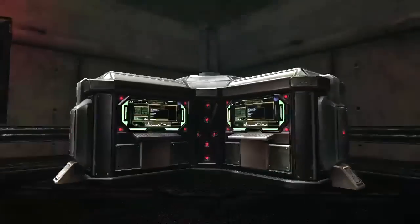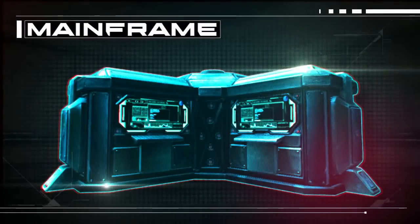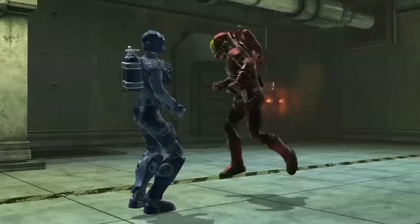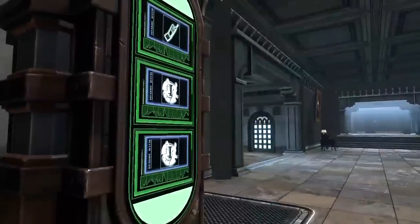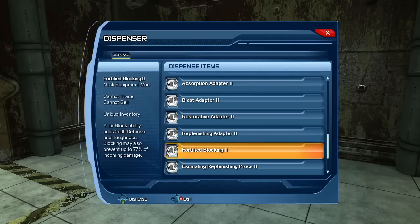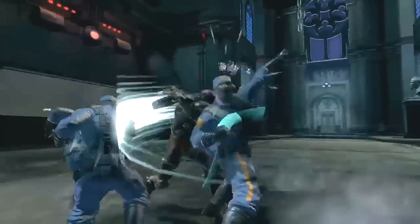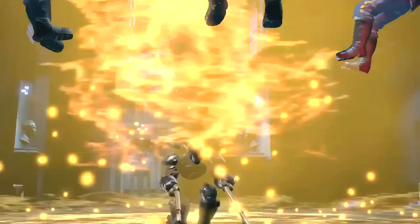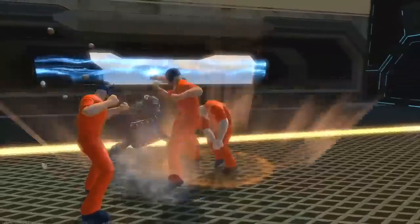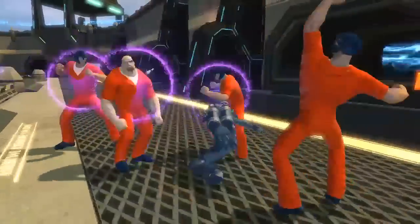The heart of your base is the mainframe, an amazing new feature that lets you unlock powerful, upgradeable devices and mods for you to use in combat. Your base's dispenser will provide you with the devices or mods needed to activate these features. Equip them to use in combat. New research mods will enhance your weapon or gear, providing an even bigger advantage over your opponents.